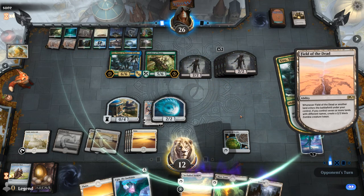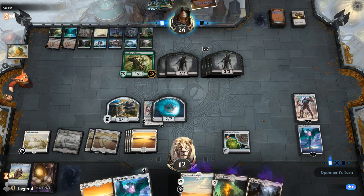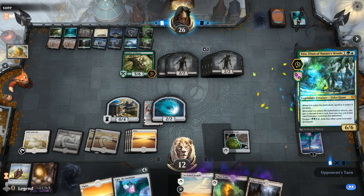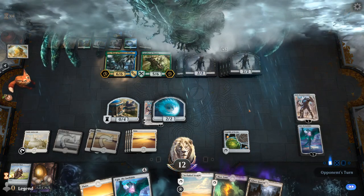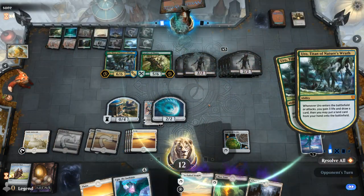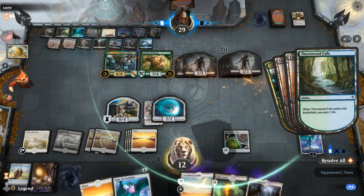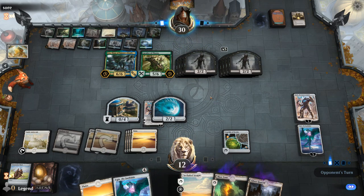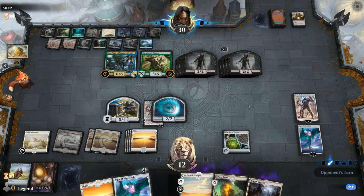We'll destroy the second Field. This is definitely getting out of hand — another land, two more zombies. My priority is probably just getting an Angel so we make sure we don't lose to the zombies in play. Keeping Karn alive is priority number one, although we do have another Karn under the spirits in case I need to play the one in hand.